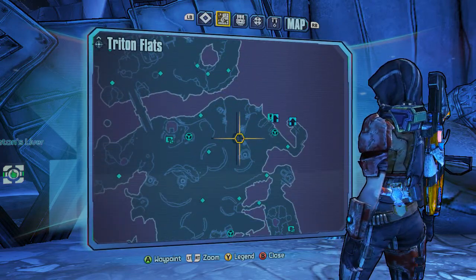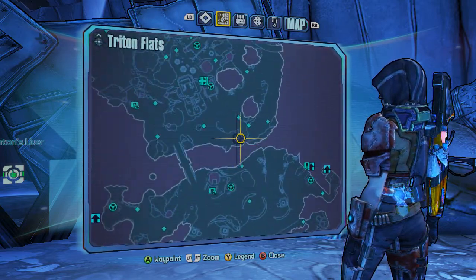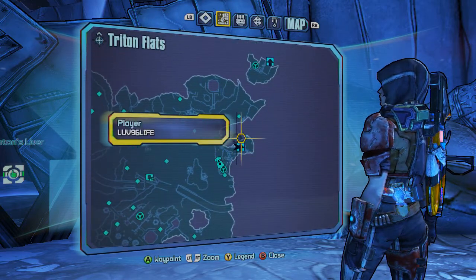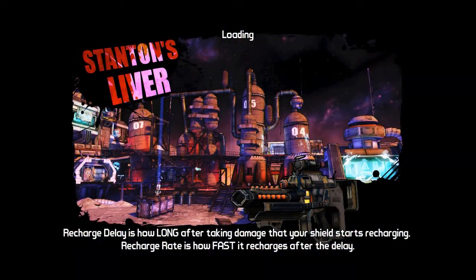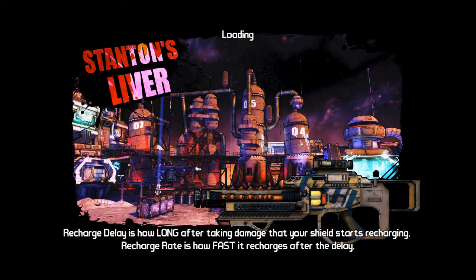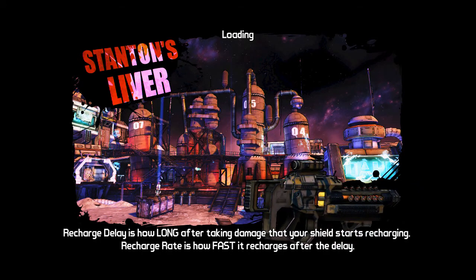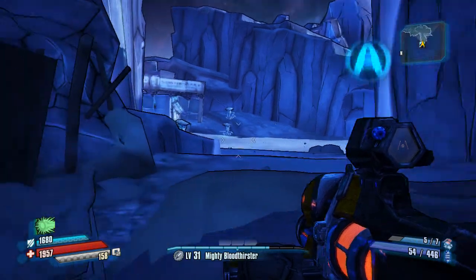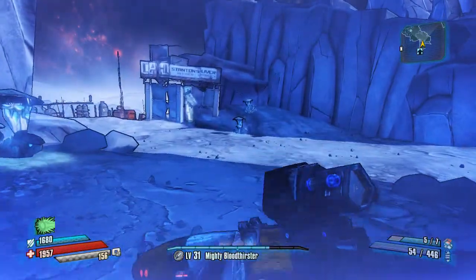So, Triton Flats — you come in over here or down here, or whatever. And then Stanton's Liver is right there. That's where we are right now. We're going to travel into it. We're gonna go get Excalibastard, which is one of the Easter eggs. Hopefully Tyler might not be badass enough to get it. If I'm not badass enough, then I'm just gonna look a fool to the internet.